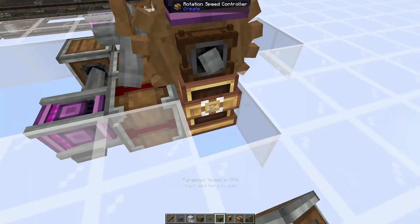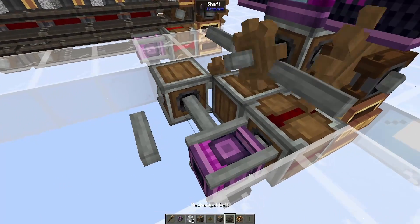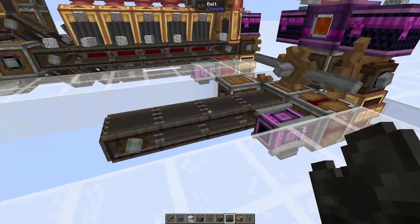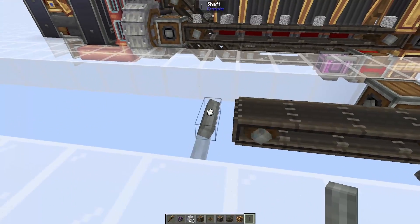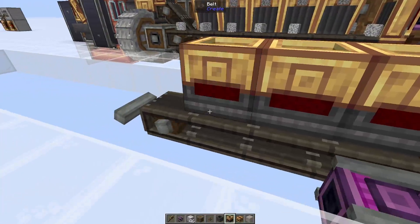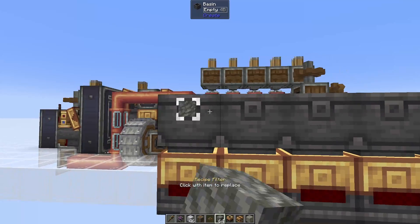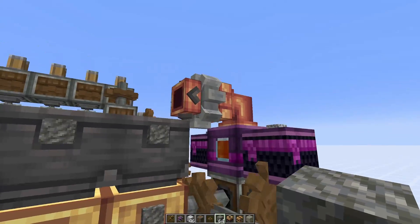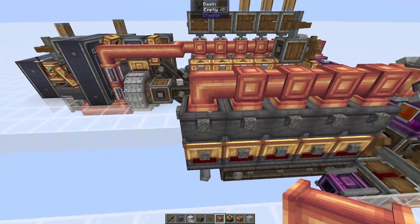Currently this is going the wrong way so I'm going to switch it — now it's going the correct way. We're then going to place a shaft right next to this one, connect these two with a belt, and then extend it two more blocks by right-clicking on it with a belt, so it should be four blocks total. On the end of this one we're going to place one more shaft that will eventually have a belt on it. Then we're going to grab our smart chutes and place them on top of this belt and lone shaft, with basins on top of all of them. I'm going to set all of these filters to tuff just to make sure nothing bad happens. Then we can put in all of the fluid pipes all along the way here until you get to this basin.